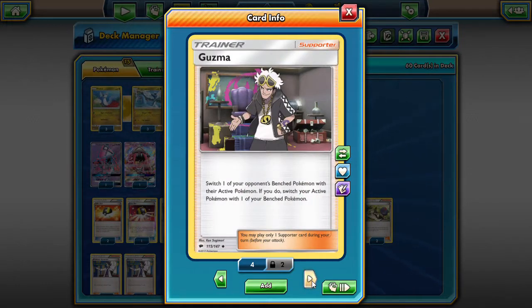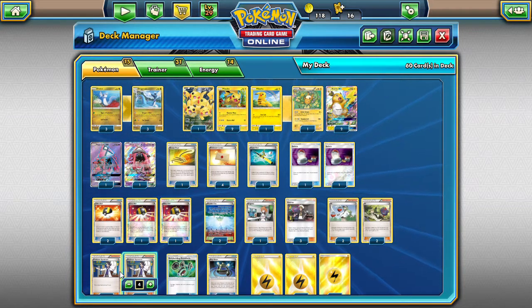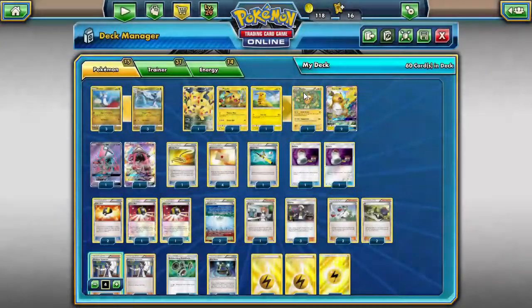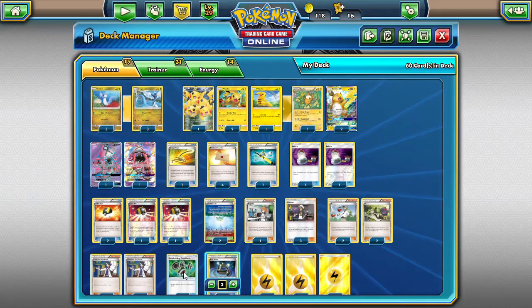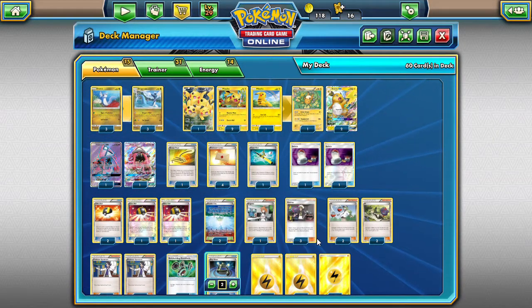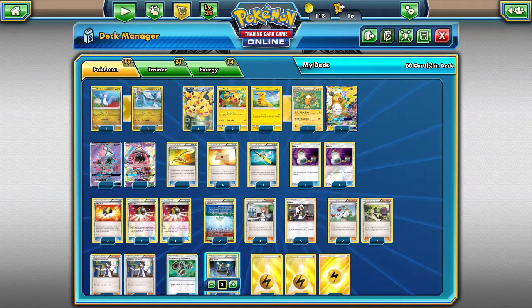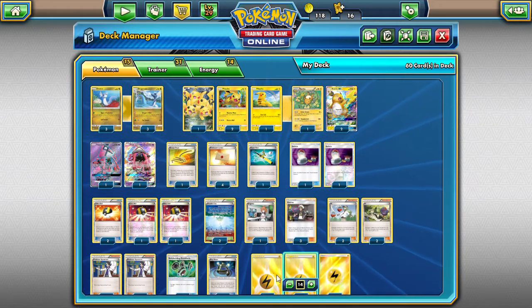We've got three Guzmas because that way we can pull out what we want to hit and knock down — three Guzmas can win you the game. We're playing four Ns and four Sycamores for maximum draw consistency. We're playing three Bodybuilding Dumbbells and two Experience Shares. The Dumbbells boost Raichu GX's HP to 250, making Raichu into a bit of a tank. The Experience Shares go on our Lele to keep energy on the board as much as possible.